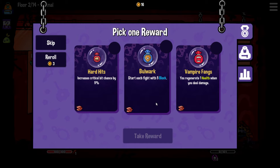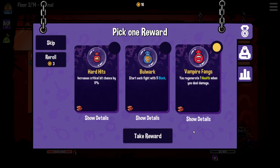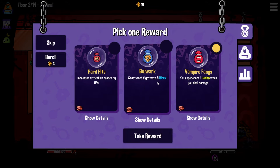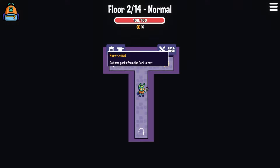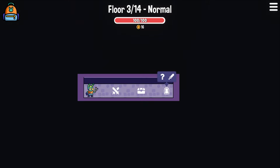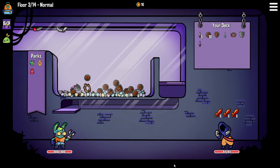Pick a reward - we've got hard hits: increase critical hit chance by 5%; start each fight with five block; or vampire fangs: you regenerate one health when you deal damage. Let's go for the vampire fangs - that feels really good. The bulwark would be good, but that's only starting the fight with five block and it's not going to last past that first turn, whereas vampire fangs last forever. We can go for the percomat in a hard fight, or go to the blacksmith in the shredder room. I think the percomat in a hard fight - we have to do the hard fight first, but I think we can do it.